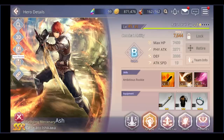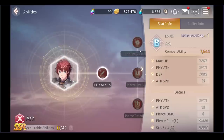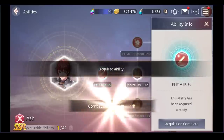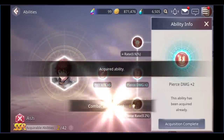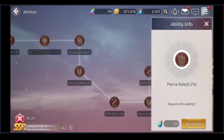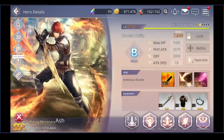So to summarize: the five upgrade types are one — level, two — grade, three — limit break, four — skills, and five — abilities. Abilities use an entirely different resource called elixir. At the beginning it only costs 10 elixir for the first ability upgrade, then 20, then 30 — it's very progressive. As you continue upgrading it becomes extremely expensive and requires more materials.